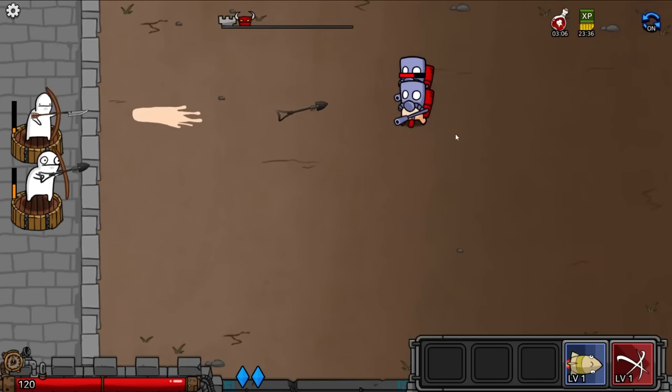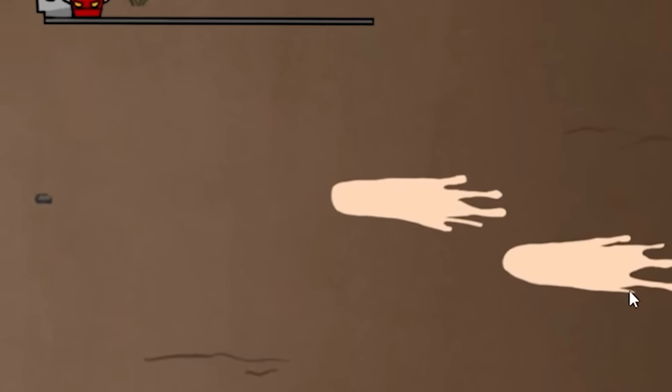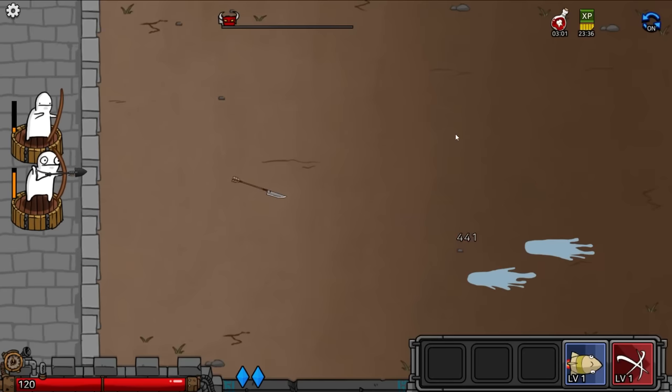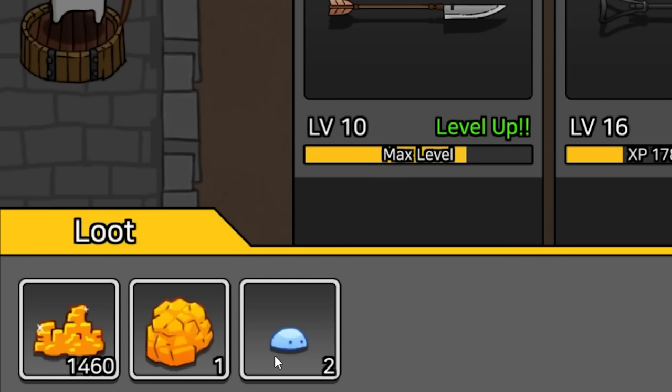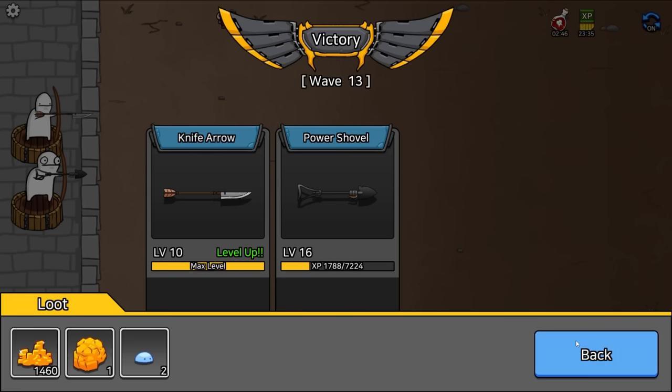Seems to be a lot coming in, but nothing this shovel can't handle. It's one-shotting the flamethrowers — it's actually just one-shotting everything. Guess I'm going to launch a rocket — and they're dead. We got two more slimes for leveling up. Our knife arrow is now maxed.